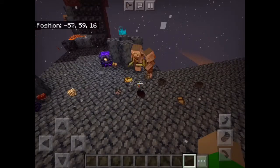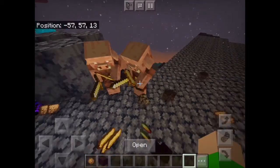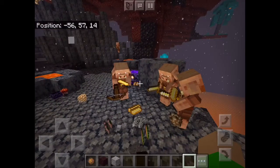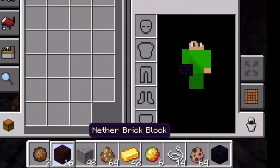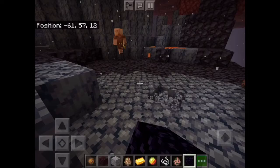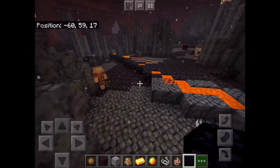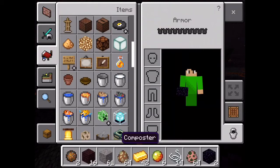We're back and it looks like the piglins are trying to barter — they're just taking all the gold off the floor and bartering with no one. Look at that! We got magma cream, obsidian, gravel, fire charges, and a lot of other stuff. These guys are really good at bartering — they're giving us some great items.